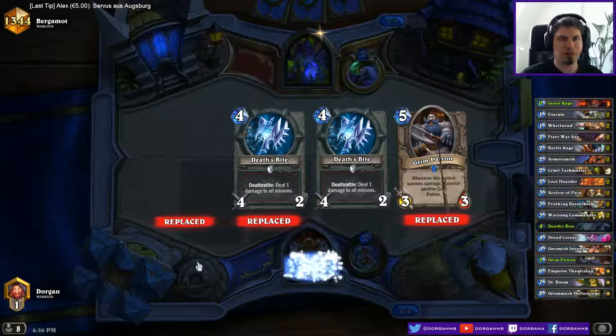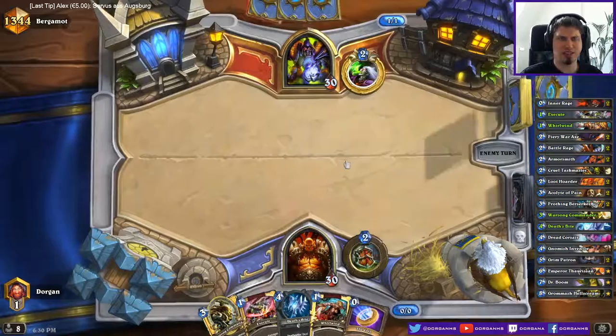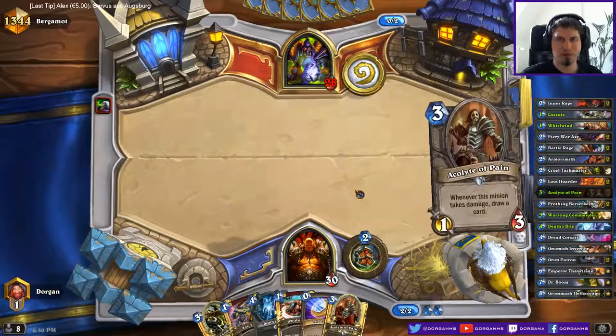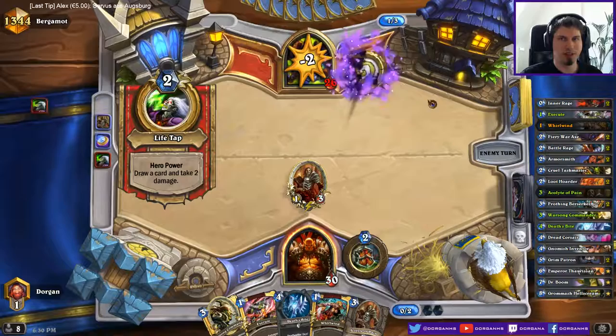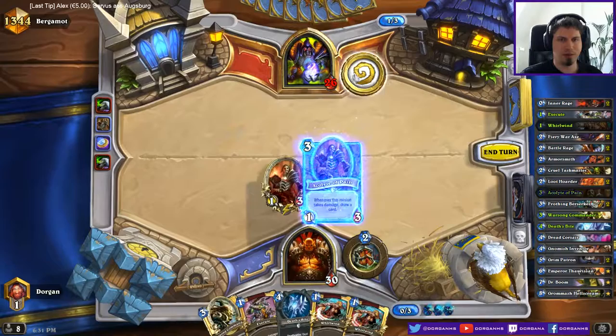Against Handlock it's pretty much crap anyways. Warsong and Execute are better against Handlock. If it is Handlock - if it's not, this hand isn't great either. Mulligan all cards, so it's somewhat likely it's Handlock. Given that I have two of these, that's a pretty good curve and he wants to tap this turn. So if he plays something like Owl or Dark Bomb he won't get there. I'm not sure if I want to play the second one into a Hellfire though. Whatever - it's one Hellfire gone, I can still make Patrons.